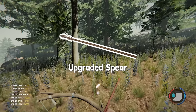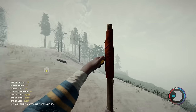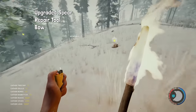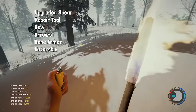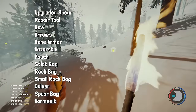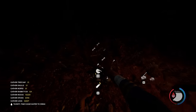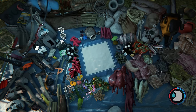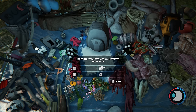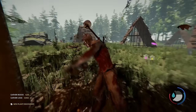I usually build an upgraded spear in the first few days if I can — this helps in stunlocking enemies and catching fish. These are the things I recommend you craft in the first 10 days: an upgraded spear, a repair tool, a bow, some arrows, bone armor, water skin, a pouch, stick bag, rock bag, small rock bag, quiver, spear bag, and a warm suit. These are a little hard to come by as their materials are harder to find, but well worth it. Also, the game doesn't tell you this, but you can key bind specific tools by right-clicking on an item in your bag, clicking the gear icon, and selecting which of the four hotkeys to bind it to.